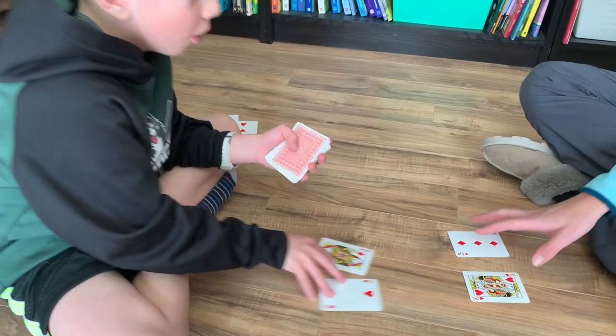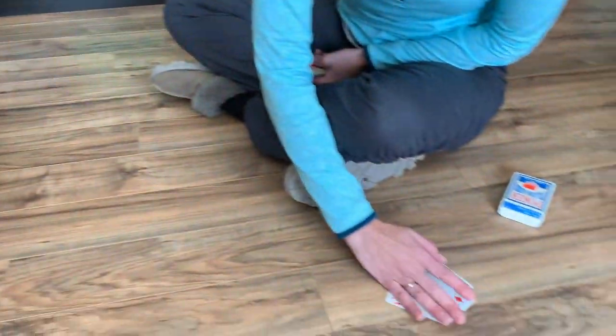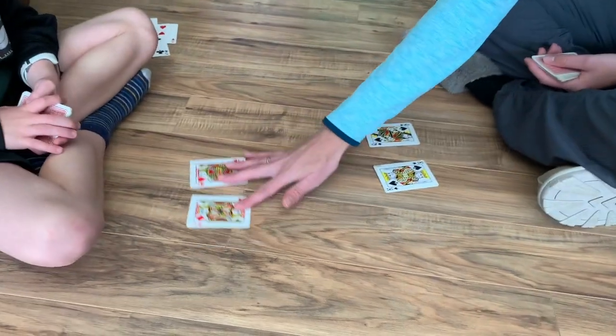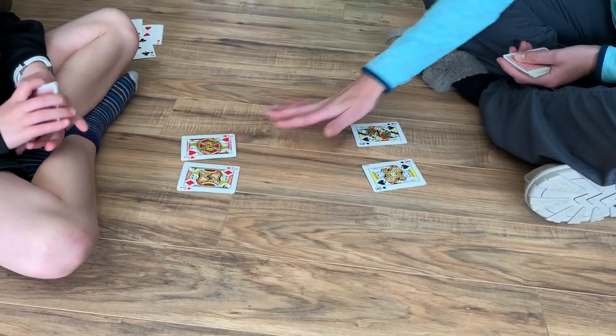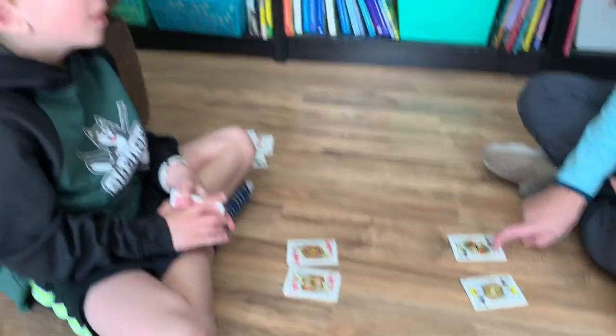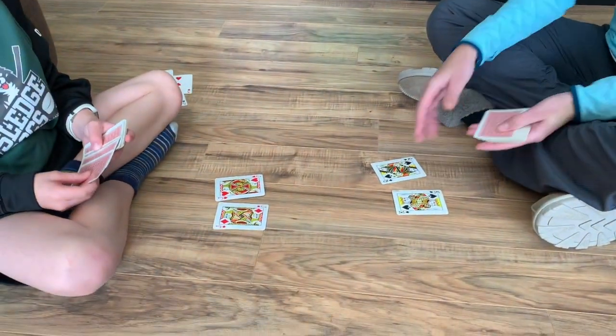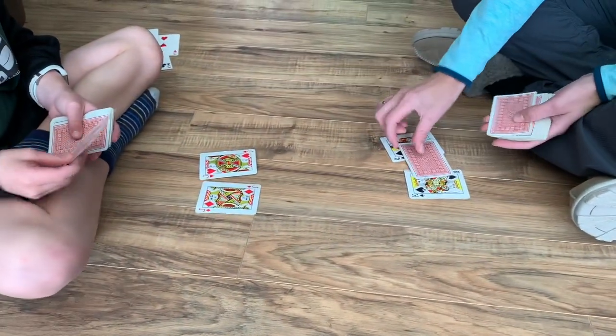Two groups of 10 is 20. Who got the higher amount? I'm going to win all of those. We're going to go again — Jack and Jack, Jack and Jack. So 10 groups of 10 and I got 10 groups of 10 — we both have 100. Even though our cards don't look the same, it's the amount that's the same. So we're going to call this a war because we both multiplied them and got 100. A war means we're going to put three down and then flip our next two over.